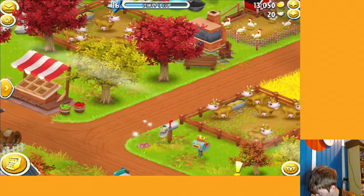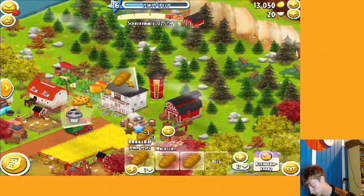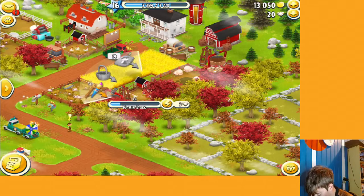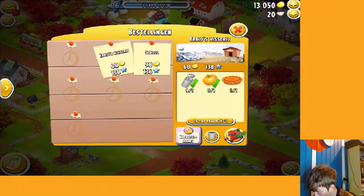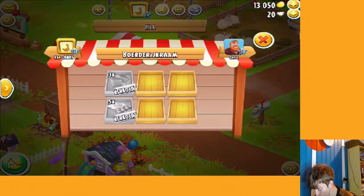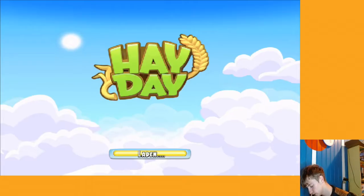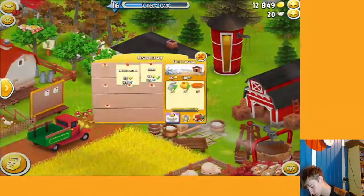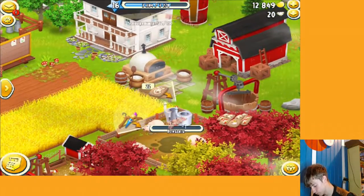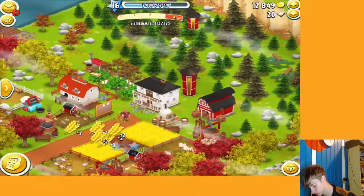I need some bacon and eggs and some pumpkin pie — let's see if we can find some, or just make some bread. I'm looking in the newspaper to find bacon and eggs. Those already sold — that's sad. Finally we can send that truck. I keep forgetting to set my language to English — might as well go do that in a bit.